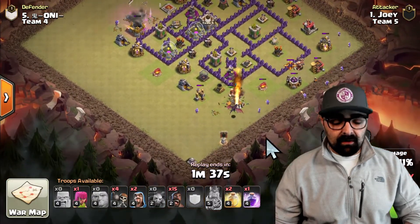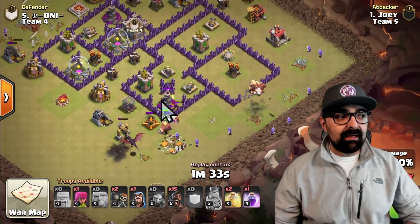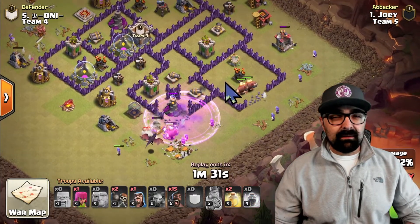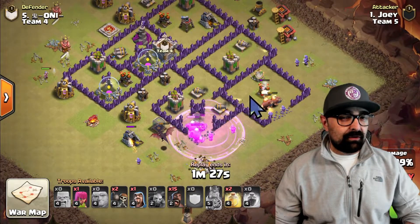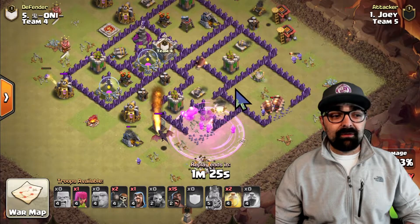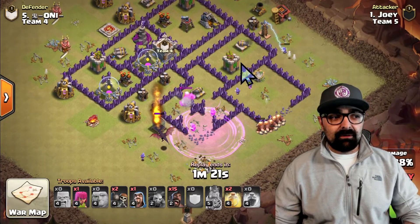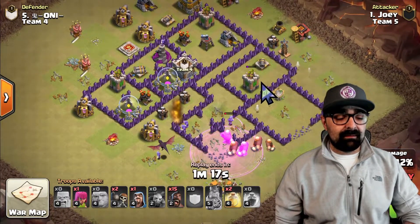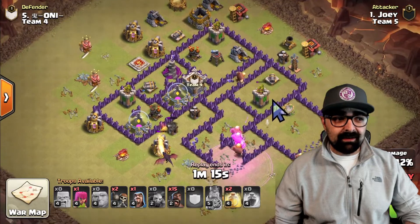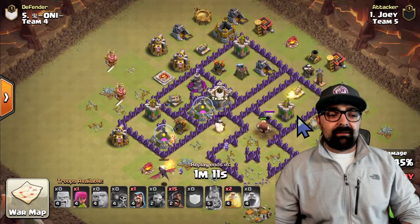He's going to send the giants in to break into these sections right here. He's going to send the wizards behind them to make sure that he gets a nice push. Giants do the tanking, wizards deal the damage. And then he's going to rage the center over here to make sure that he gets one of the wizard towers taken care of, because splash damage from wizard towers is bad news for the hogs.